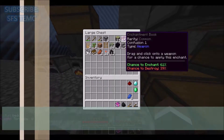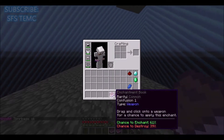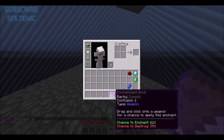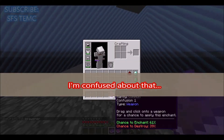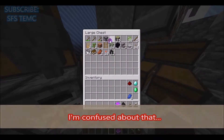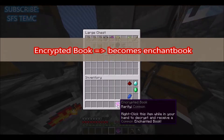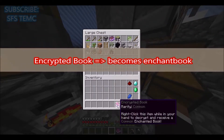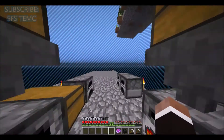Some resource from my challenge or something, so let's test. It says: drag and click onto a weapon for a chance to apply this enchant. And what is the enchant? Confusion — I don't know what confusion is. I will search it later; this will be for the next episode. Rarity: common. Right-click this item while it's in your hand to decrypt and receive an enchantment. So let's try this.